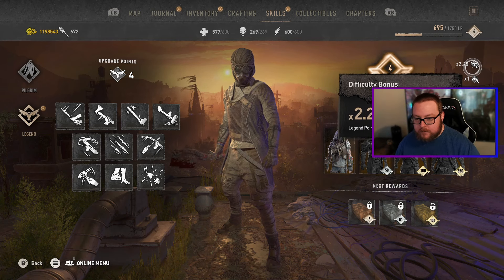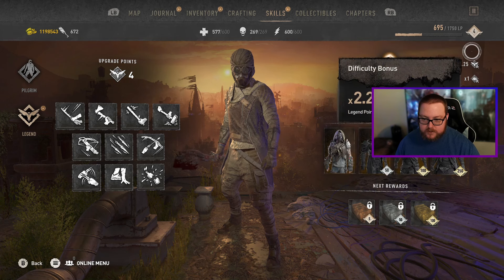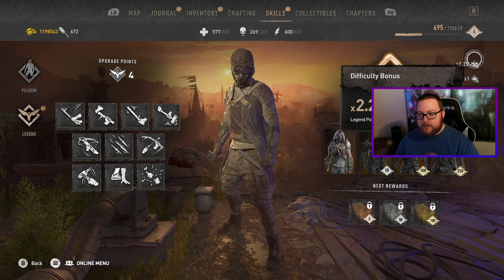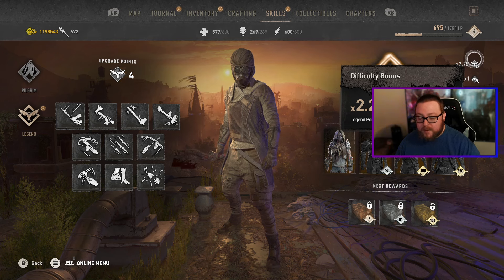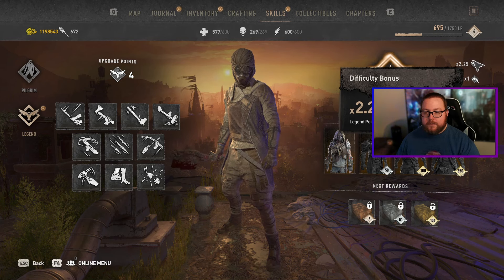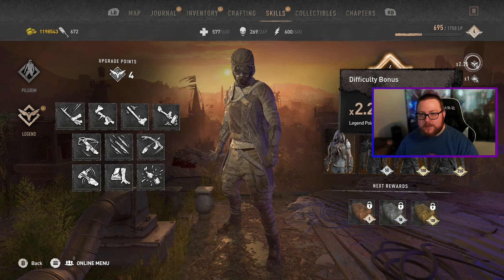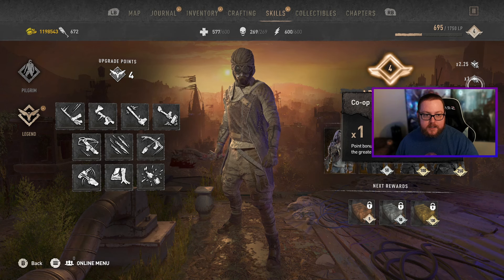If you want to level up faster, there are difficulty bonuses and co-op bonuses. With the difficulty bonus: playing on Easy is a 1x multiplier, Normal is 1.5x, and Hard is a 2.25x XP bonus. So you want to play on the hardest difficulty to get as much experience as possible. There is also a co-op bonus — the more players you have, the bigger the bonus.